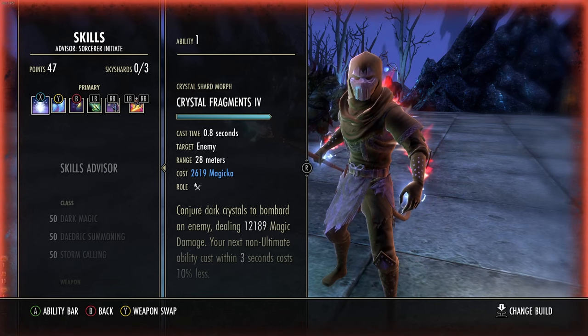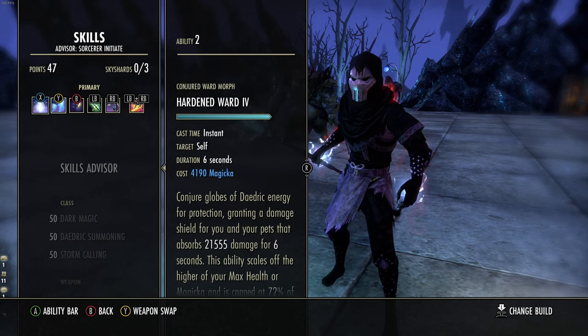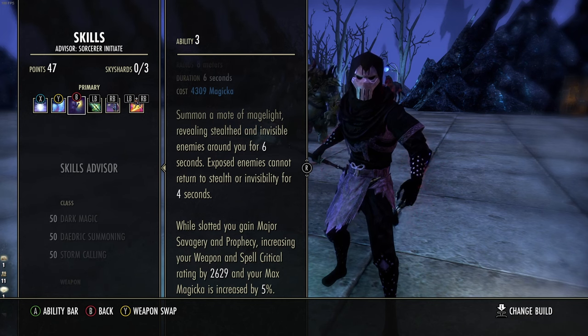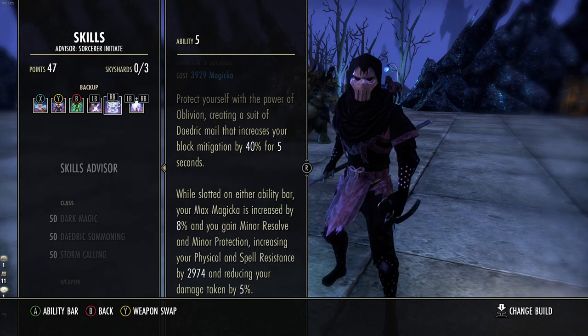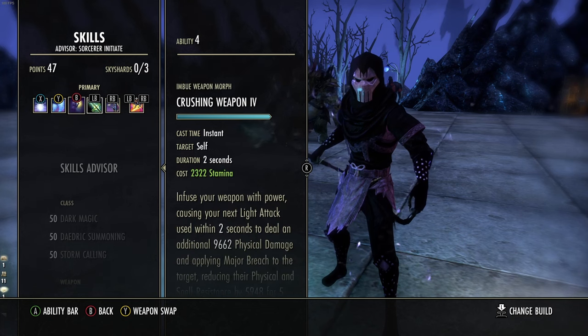Now let's hop into the skills - they are very important, there really isn't much flex room. The only flex room is your ultimate. The setup is this way because it's the best way to get the most maximum magicka, and you only need that maximum magicka on one bar. That's why we're running Hardened Ward on the front bar. We have Crystal Frags and Hardened Ward on the front bar because Inner Light is going to increase your maximum magicka by five percent, plus you have major skill passives which further bolster this. Inner Light also gives you Major Savagery and Prophecy, increasing your weapon and spell critical rating by 2600 - essentially 10 percent.